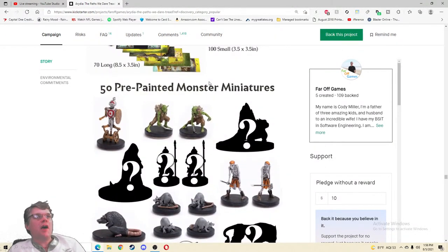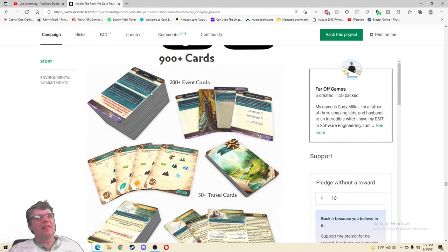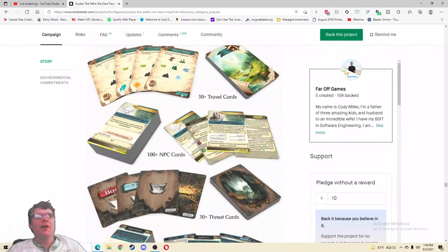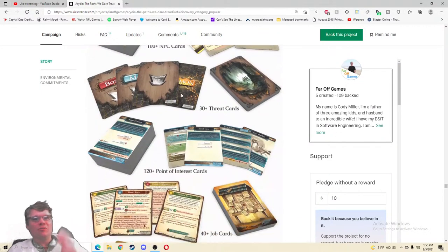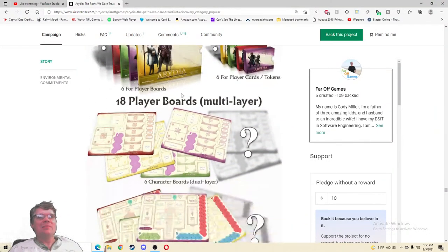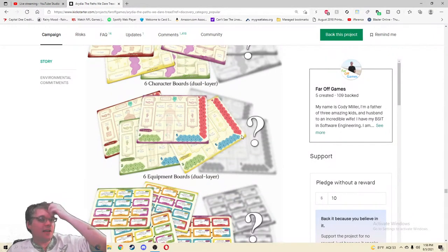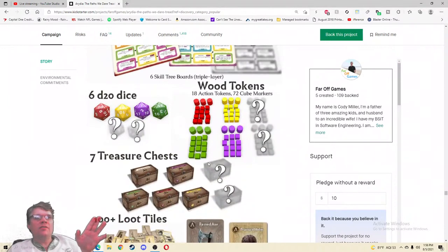900-plus cards — look at these, such a nice shot. 100 small, 50 pre-painted miniatures — $165 for basically a pre-painted all-in gameplay experience, yeah. We're going to be unlocking even more. 900-plus cards: 100-plus NPC cards, 30 travel cards, 30 threat cards, 120 point of interest cards, 40 job cards, 80 key cards — so much. 18 player boards multi-layer — there are secret ones too, what are those? I'm excited. Seven treasure chests, and this seems like it could go six players.